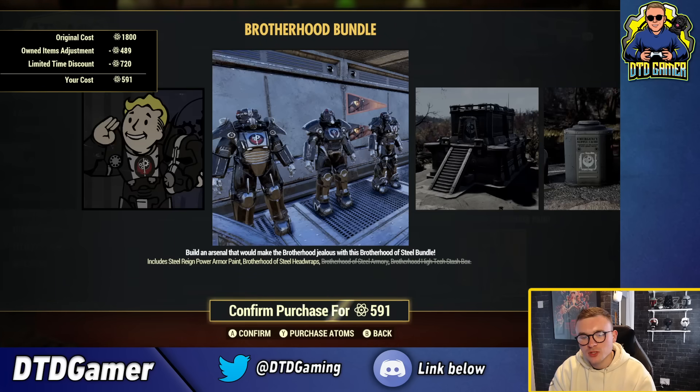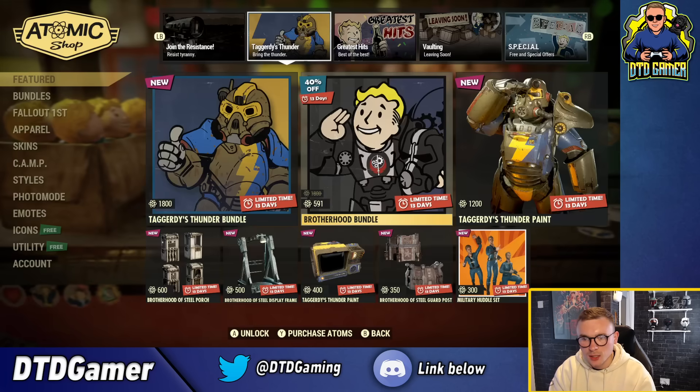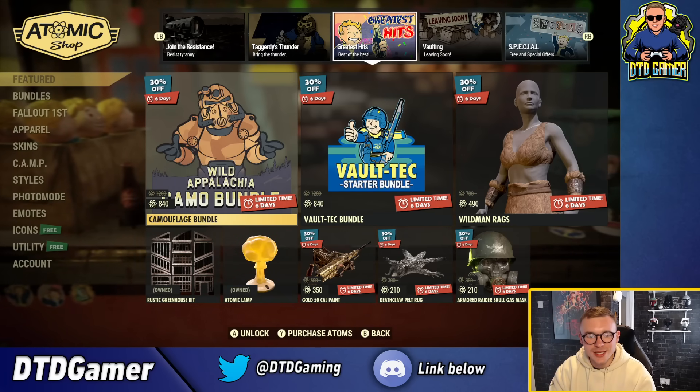The Brotherhood Bundle is also here, including the Steel Rain power armor paint, Brotherhood of Steel head wraps, Brotherhood of Steel Armory, the high-tech stash box, and the power armor on its own.